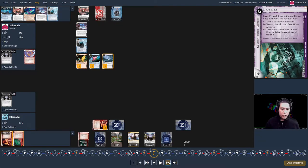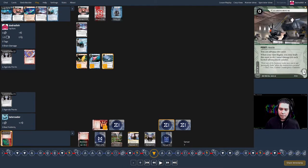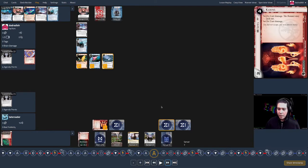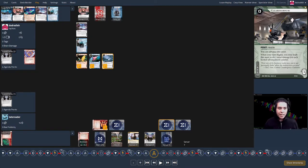Turn eight: the corp installs Karuna over the Clearinghouse and advances it. This creates a real challenge — it says if you don't get in here, I'm going to keep advancing this and make the game more dangerous. I basically can't end my turn with two cards, because the corp could use Clearinghouse next turn for three meat damage and I lose. Even though in theory I know what this is, it creates a different kind of pressure.